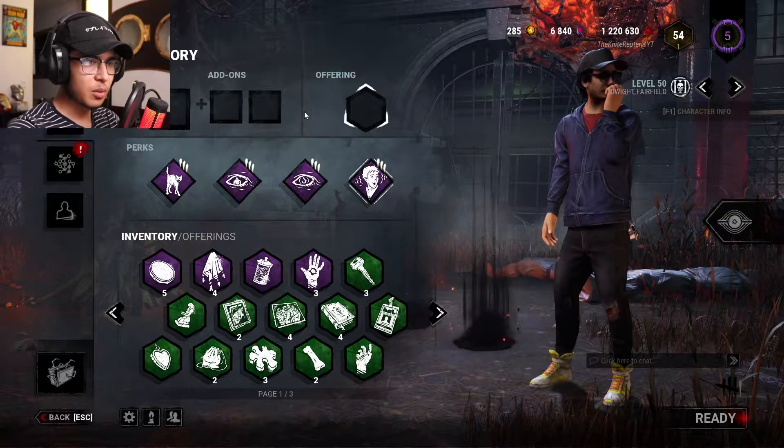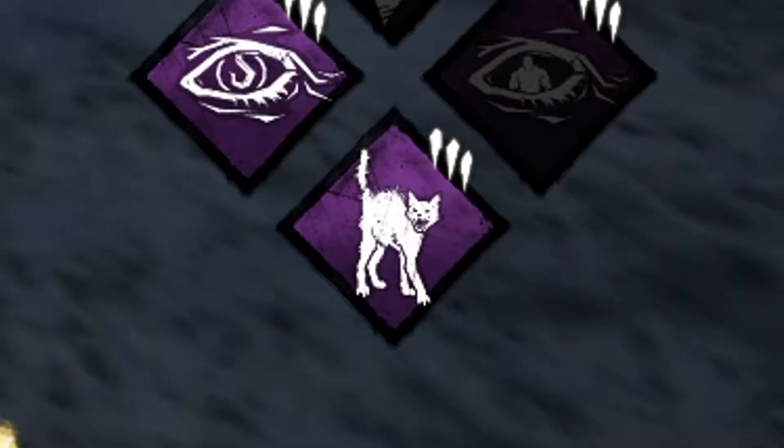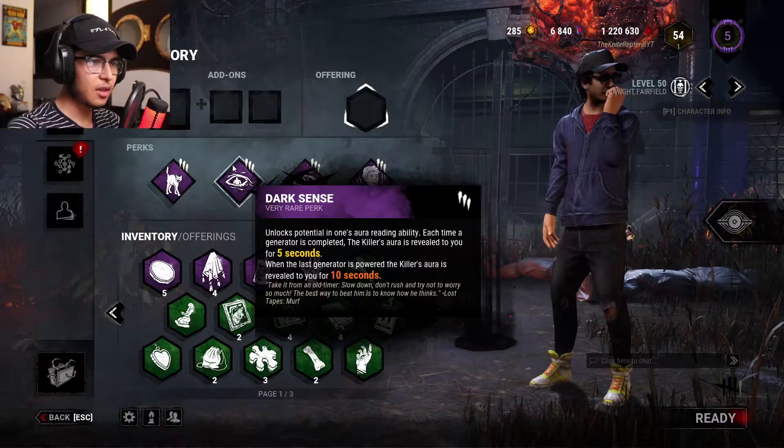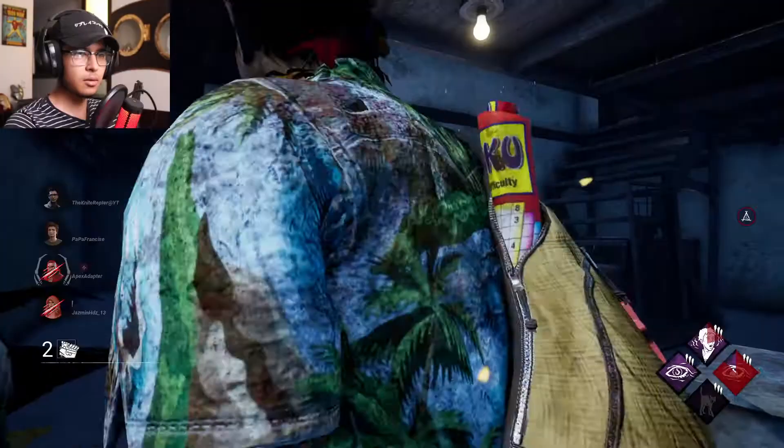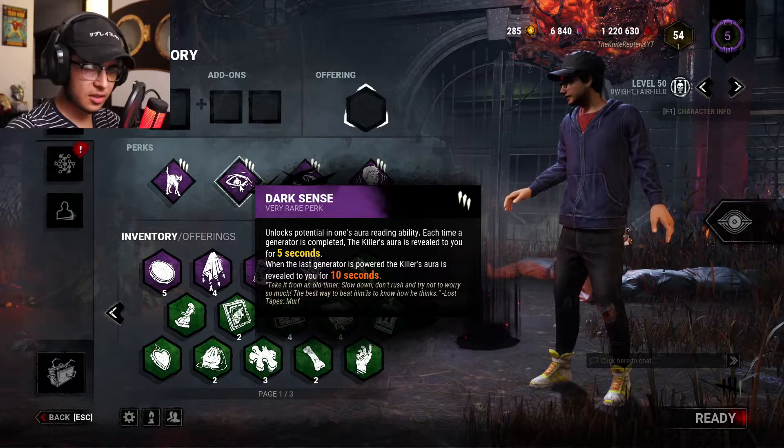To start off with Spine Chill — this one's pretty self-explanatory. If the killer looks at you, it lets you know by lighting up in your perk wheel. Then we got Dark Sense: every time a generator is done, you get to see the killer's whereabouts for five seconds, and when the last generator is done it's amped up to 10 seconds, so they're not going to pull any surprises on you.